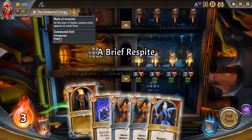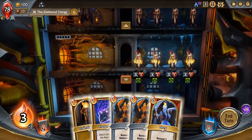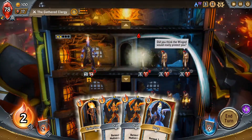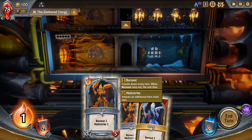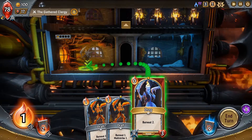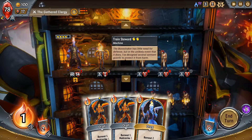We're trading some fire health for the extra gold, but I think that's an okay thing to do, especially in the beginning of the rounds. So we'll Frozen U. We can always train Steward. I would like to throw these guys down, but they only have Burnout 1 and so they're not even going to survive if the enemy shows up, which is kind of unfortunate. So we'll just let that happen.